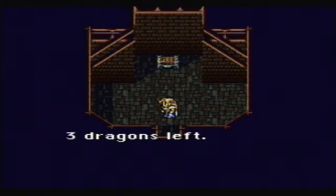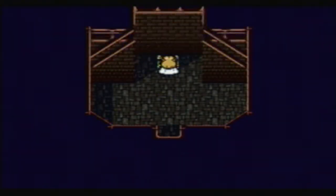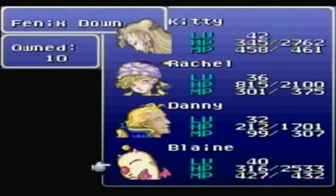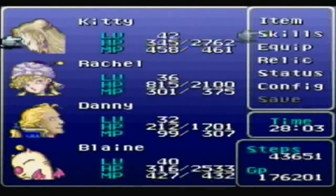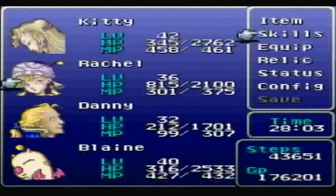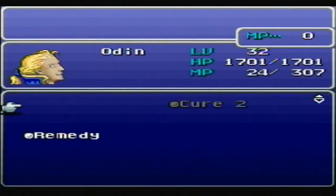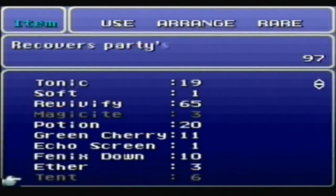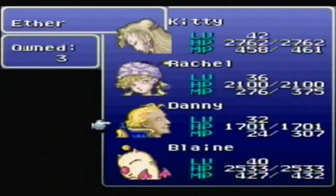Ten magic points, but no equipment. Oh, the Pearl Lance — that is Shadow's best weapon. It was in here. Why did I think it was in the Ancient Castle? Well, the important thing is I got it. And for whatever reason it shows getting the Pearl Lance both outside of battle and inside it. The best thing to do is retreat and use a tent, because MP is being drained quickly.